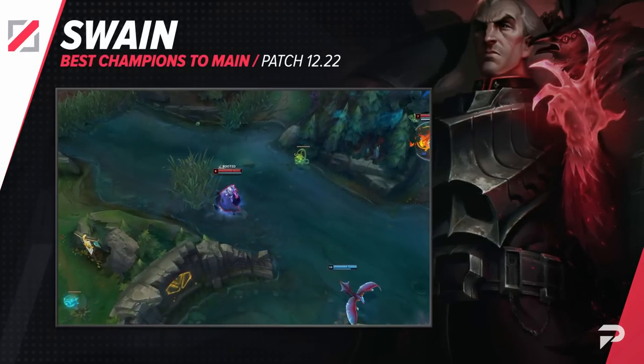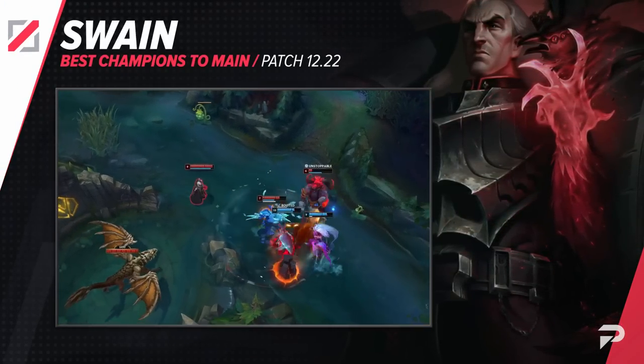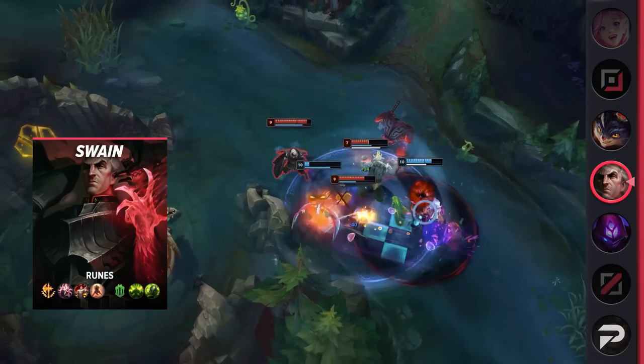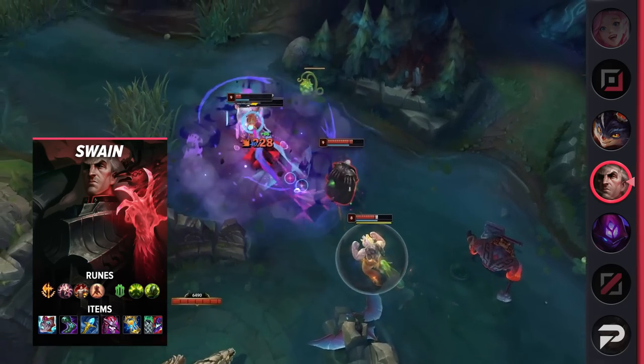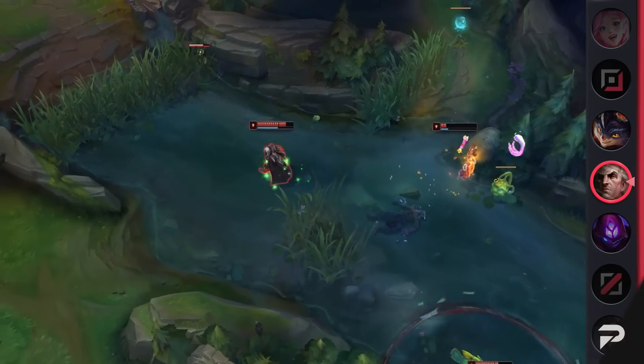Next up we have Swain. Win rate-wise, Swain looks a bit weaker since the preseason hit, but there's a pretty simple reason for that — the majority of players are building Rod of Ages on him. A lot of players got excited when it was announced that Rod of Ages was coming back to League, but it's just a little bit overhyped. Other mythics are just way better. I think the solution is pretty simple: swap Rod of Ages to being a legendary item.